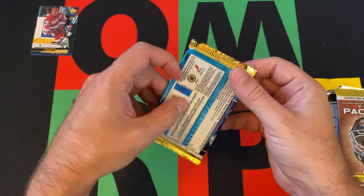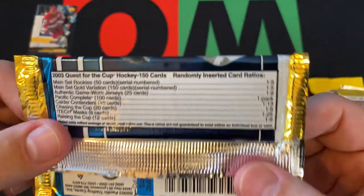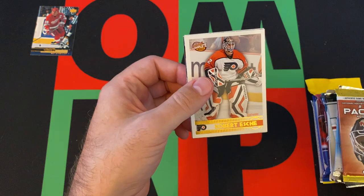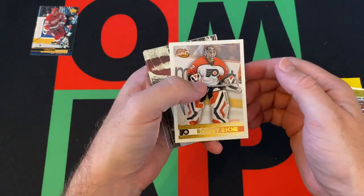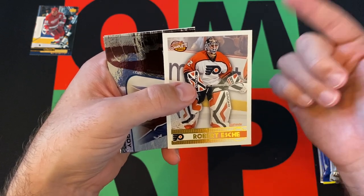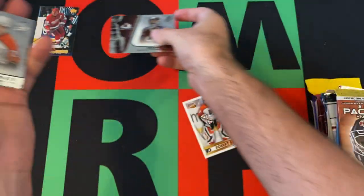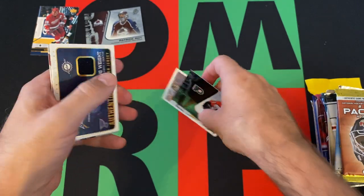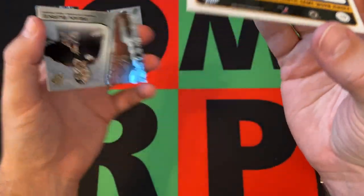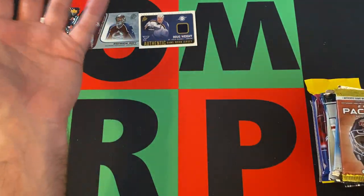Moving on — we got 2002-2003 Quest for the Cup. Not sure who's specifically in this set, but we got some chances at inserts. This should be Nash and like Zetterberg — I don't know if they're in the set, but I know they had rookies that year. We got Patrick Wa — that's a cool card. Sammy Kapanen. We got a hit — a jersey card of Doug Waite! That's cool. Then we got Sean Burke and Marian Hossa. Not bad at all.